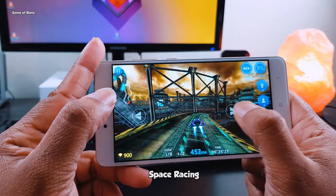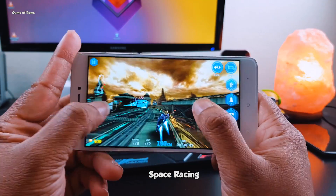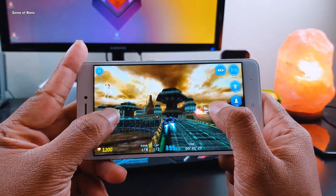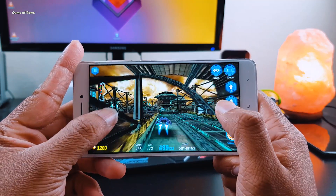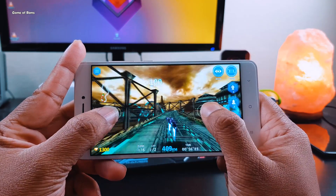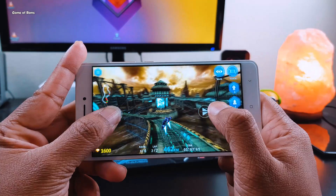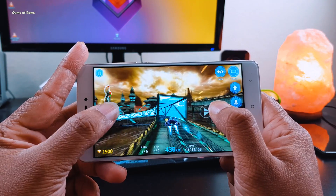The next game on the list is Space Racing — a nice game if you love space and racing. After playing for five to six minutes I felt a little bit of heat, which is kind of normal. The Snapdragon 625 handled this game like a boss. While playing, there were 10 apps running in the background and still the game ran smoothly, which means Lineage OS is quite optimized and the RAM management is outstanding.